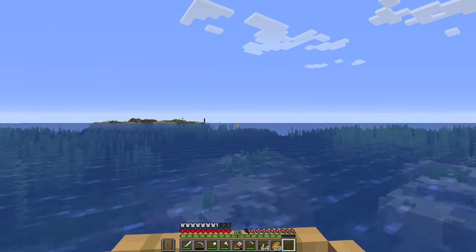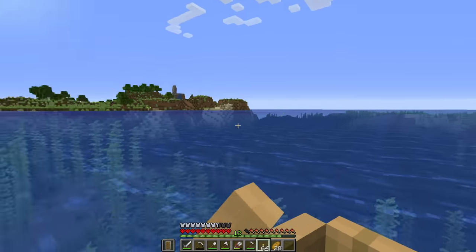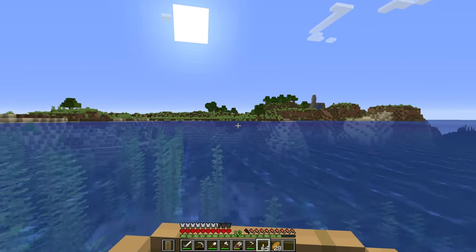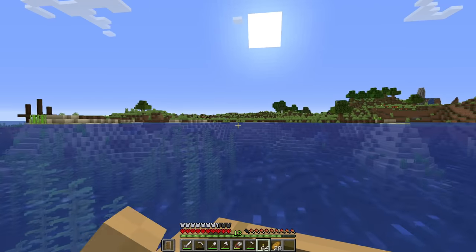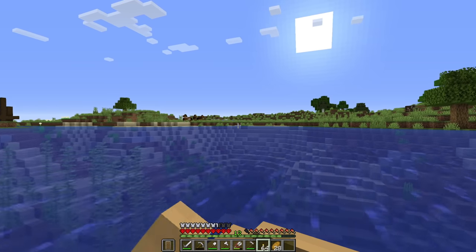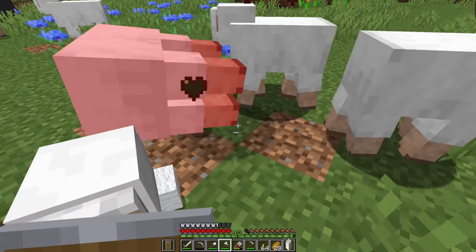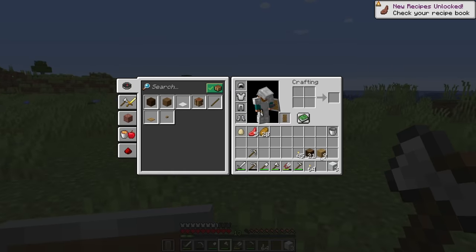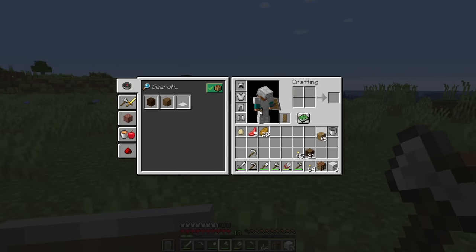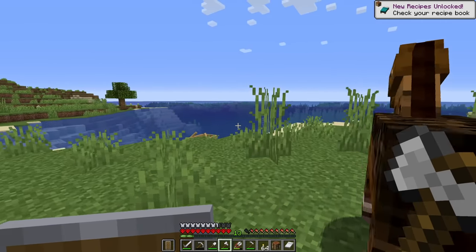There's the drowned village that we found, so it should be right off over here. The sun is setting and I don't have a bed, so I think we're going to stop on this island over here and see if we can find some sheep that could donate their wool to the cause of keeping us safe in this hardcore world. Three pieces of wool — perfect. Now we can skip the night. The white travel bed: the staple of any Minecraft player.